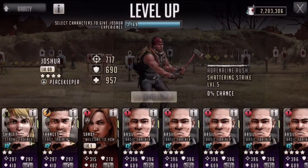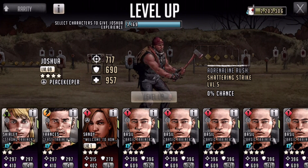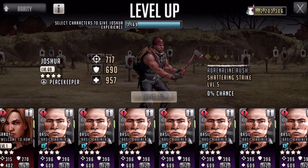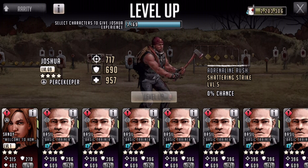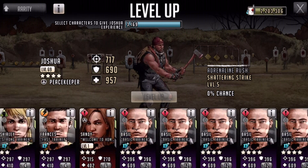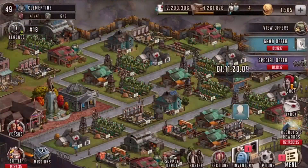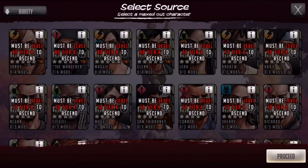I have Joshua here but we clearly need to get him to level 70 first. Let me check — one, two, three, four, five, six, seven — yeah I have enough of those. I just need to figure out how many you need to ascend; I forget if it's eight or six.